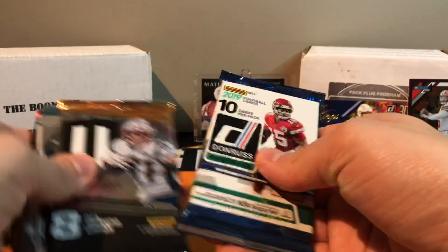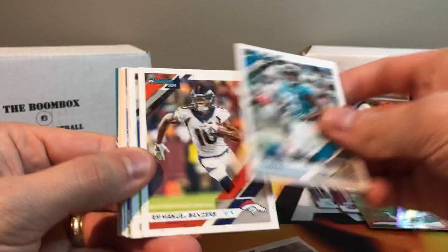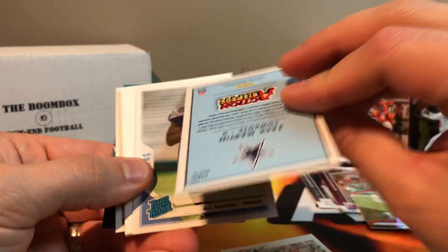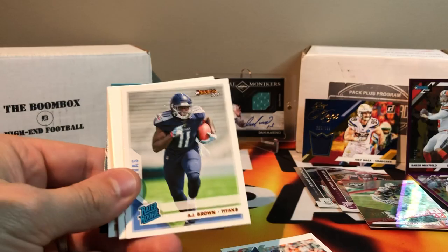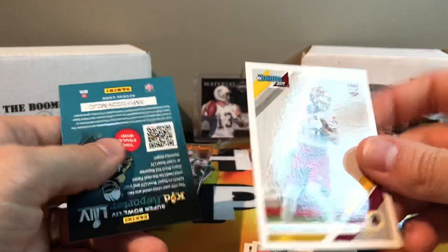You guys are gonna need to vote on who wins this one. From the Dunruss: Ingram, Bethea, Bouye, Sanders, Darren Lee, Von Miller. Got a Matt Stafford old school. An Action All-Pro Zach Martin — that's nice. Another AJ Bouye canvas — we hit one of those in each box. And a Calvin Harman rookie.